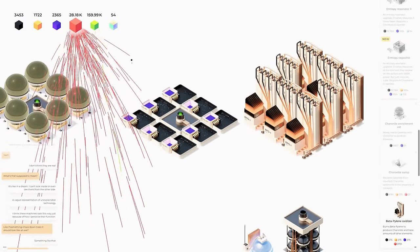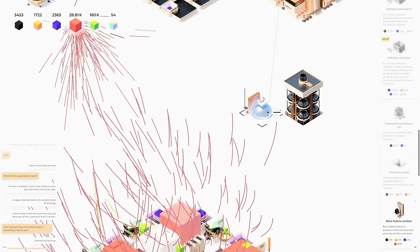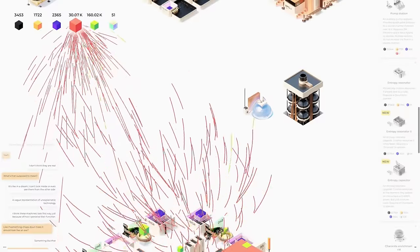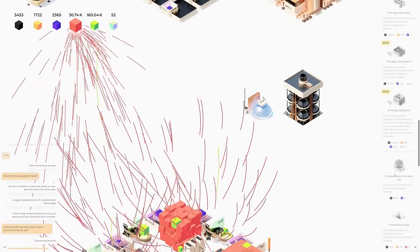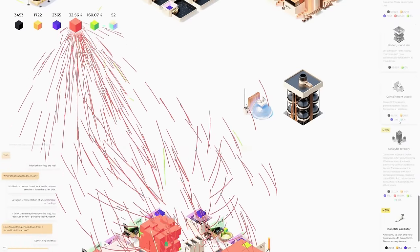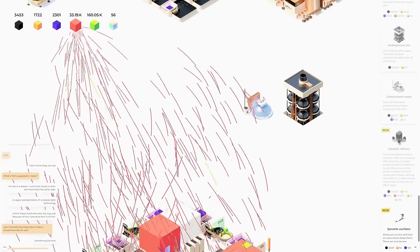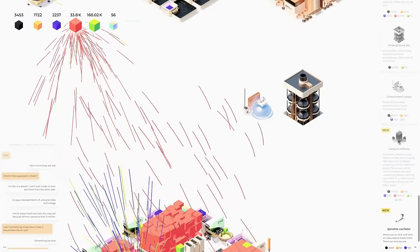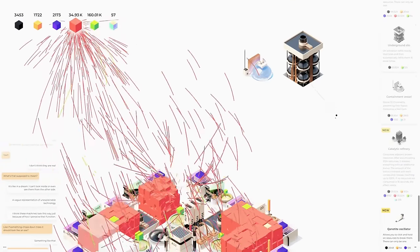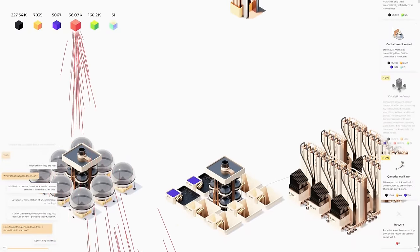Let's see how we're looking on our chromaline — we're looking pretty good. We need another chromaline containment. What we're actually missing is some gold and some chromalite and charnite. We're going to be missing some of that.